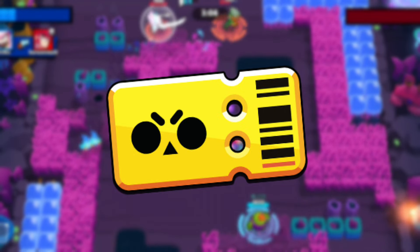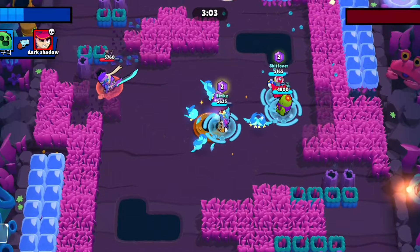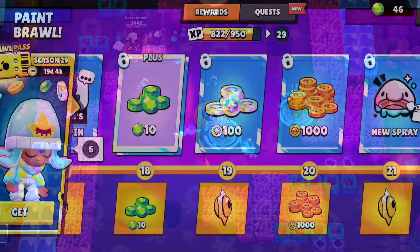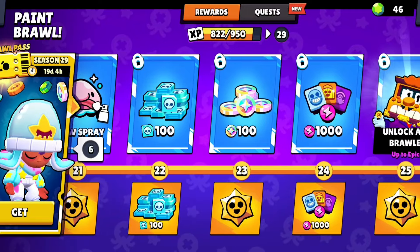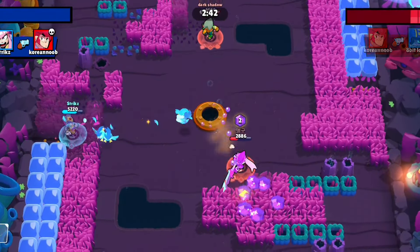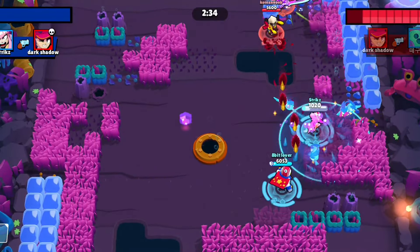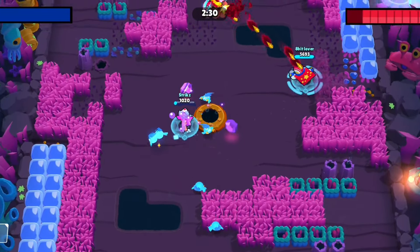Brawl Pass. Yup, heard me right. Brawl Pass gives you a significant boost in your ability to collect coins and powerpoints by finishing your daily quests. You can easily get between 1k and 2k coins every day for completely free with little to no effort at all. This gives you the ability to boost your account and max out your brawlers at an incredible rate. This has been the ultimate strategy to how I was able to max out 15 brawlers for totally free within a very short time period as a free-to-player. Therefore, take the initiative to start now and do your quest daily.